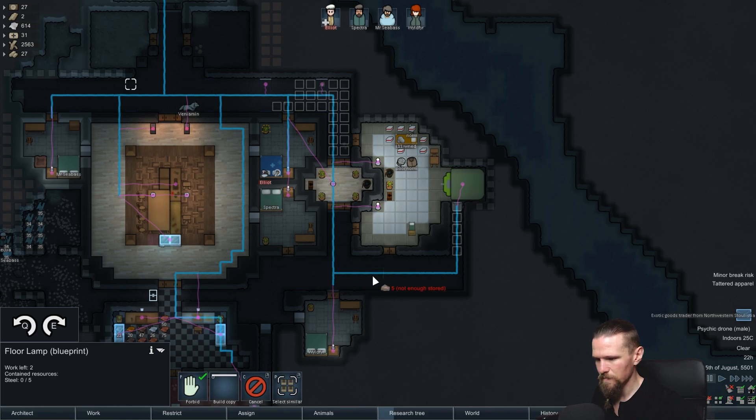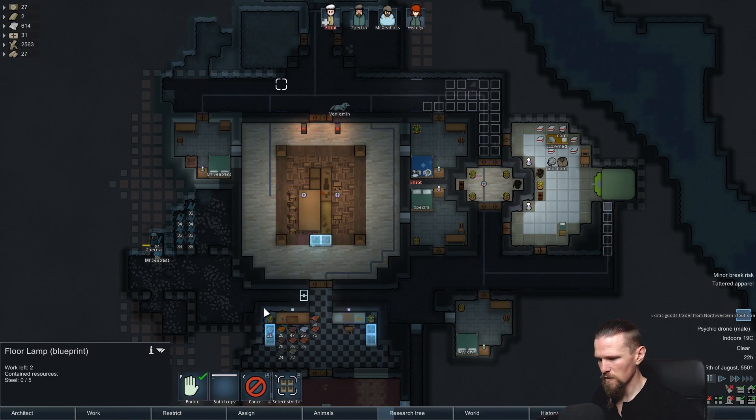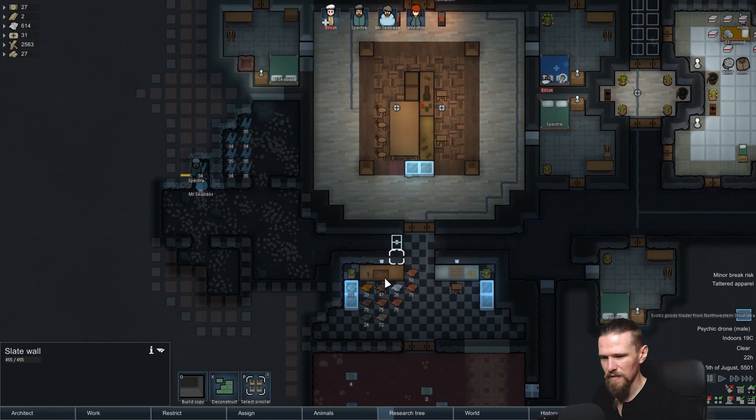We'll need some lights down here as well - let's just do it now so it's done. We won't really need them down here so much, but we'll have them because why not. I think we'll just have the one there for now because we don't need a huge amount of light on that side. Similar kind of scenario over here - we don't need this area to be super well lit, but we'll put one on either side.